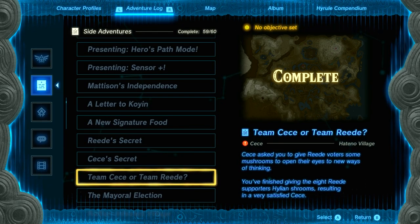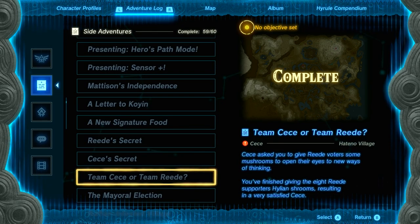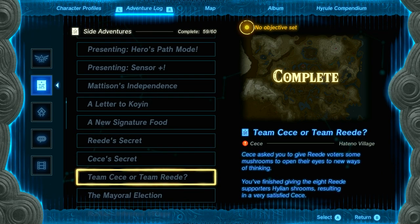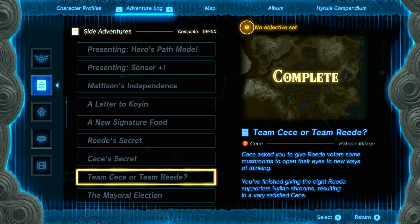This quest will be the Team CC or the Team Reed quest, which requires you to finish Reed's Secret, CC's Secret, and then the final stage of the side adventure over here.